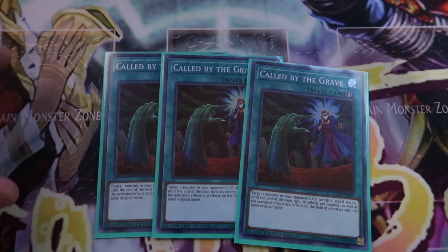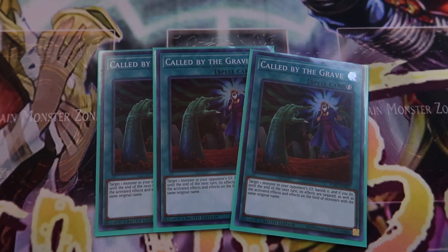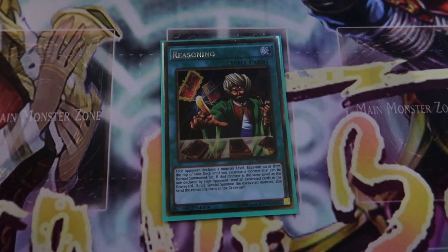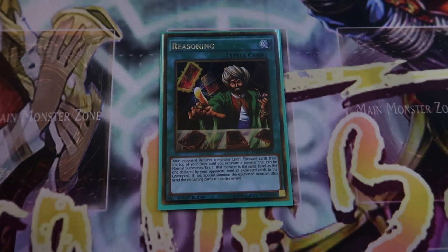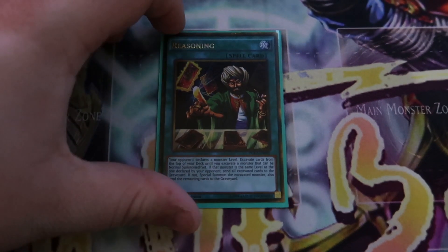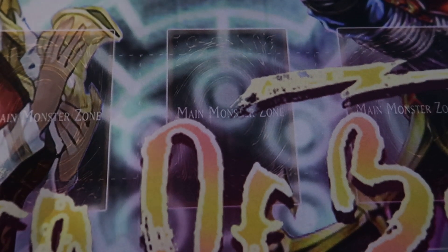We have Triple Call of the Grave, used more as a disruption piece than for hand traps. You don't really care that much if your Extravagance or Desires get ashed — the draw 2 is nice to get Gren Maju, but it's not critical. And the last spell is one Reasoning, which was my 41st card — I'm probably going to cut it. It was okay though: one opponent called level 4 for Reasoning, thinking Gren Maju is level 4, when I only play level 8s and level 3s, so I got a Gren Maju on the field. I might keep it.